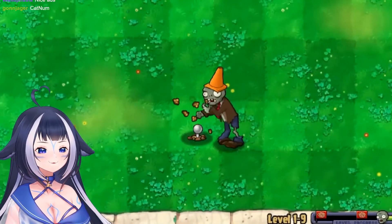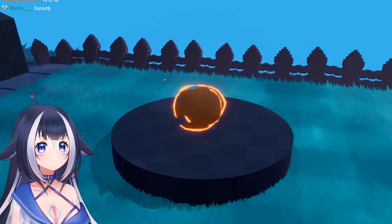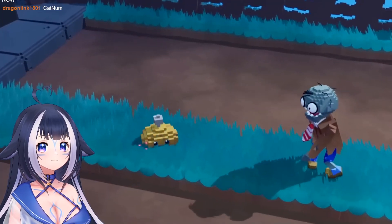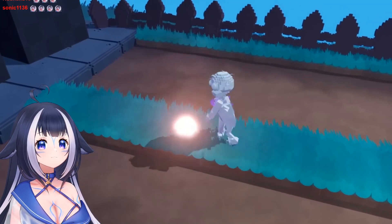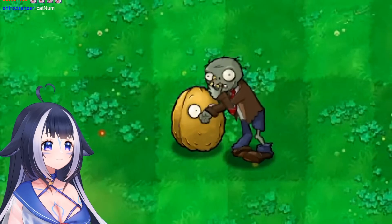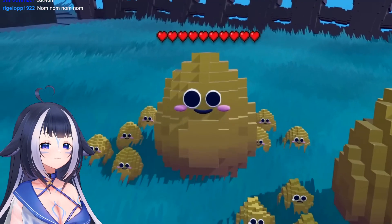The potato mine takes a moment to arm then explodes if a zombie gets too close. A mini-explosion effect was made, a burrow and unburrow state was added, and then the light was programmed to flicker faster the closer zombies get, until it explodes.